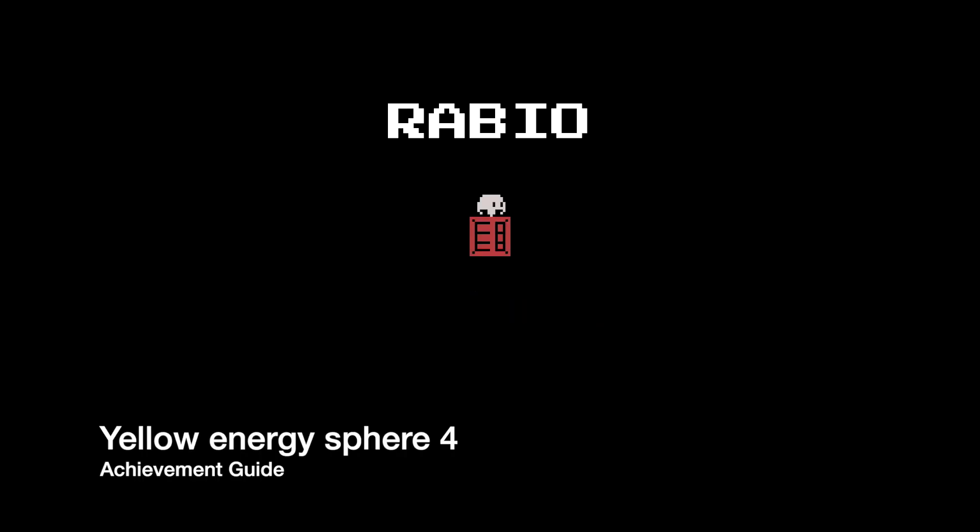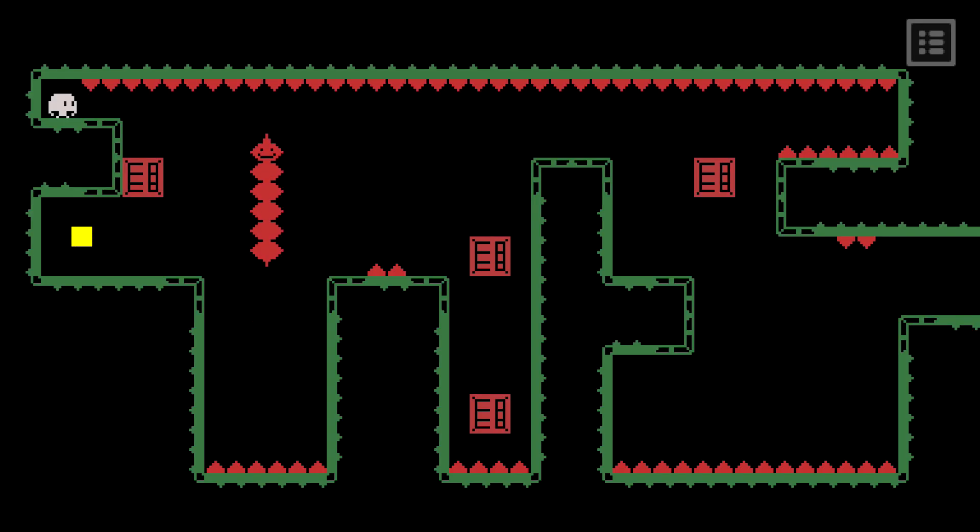Hey everybody, here from GimmeEgg.com. Here we are today back in Title Update 2 for Rabio, going for the 4th set of collectibles. These are going to be found in level 6.